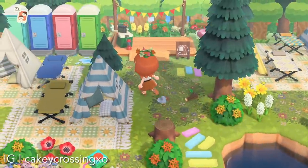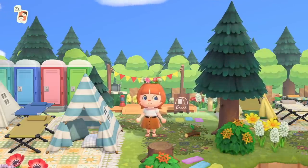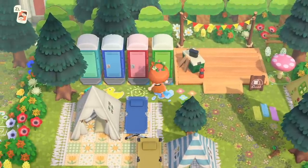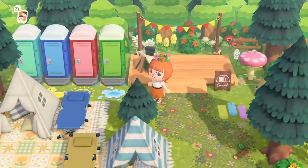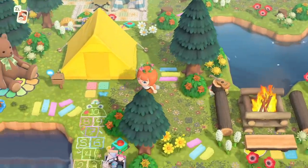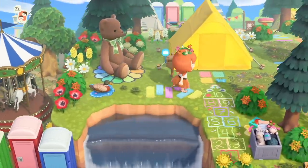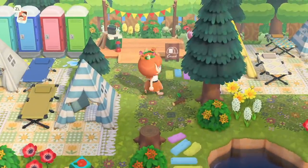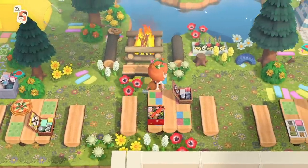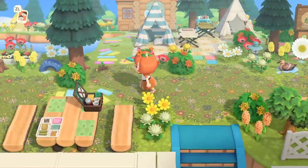We are heading back into kidcore whimsy with this island. Using these tree stands to make it feel more lush around the campsite is such a good idea. We've got little mini campsites all around — it's like a tent city out here. The blankets are really cute, and we've also got some porta potties. Look at all of these little campsites; there's even a resident representative tent here. I think that's adorable — look at that little flower under the bear! All of the color here is just overwhelmingly beautiful. There's even a little eating area and a bonfire. This whole area is one big campsite — incredible.